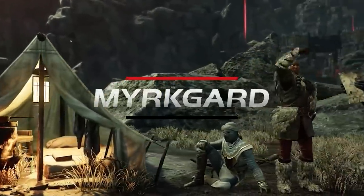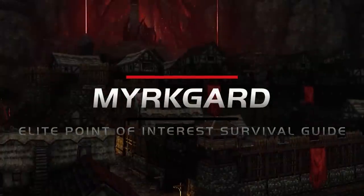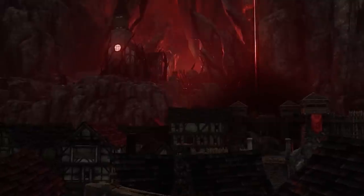Murt Guard is known as one of the elite in-game points of interest you'll come across in New World. You do have multiple options for obtaining gear at endgame, and Murt Guard is one of the best ones you'll find.